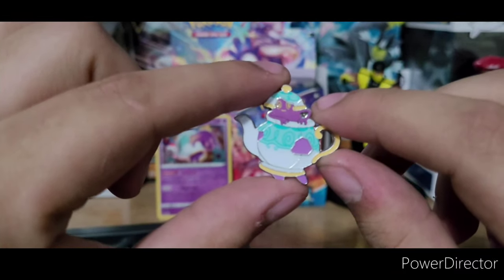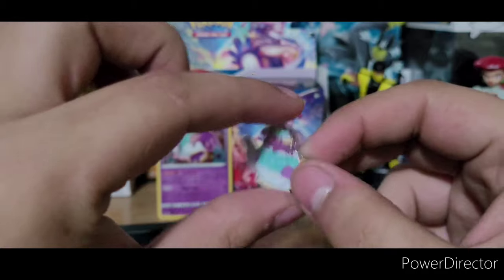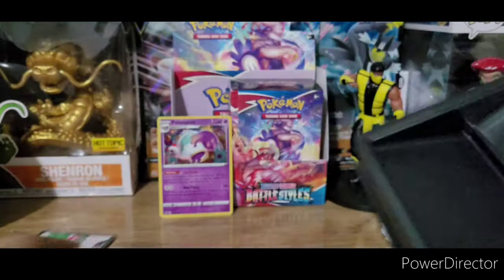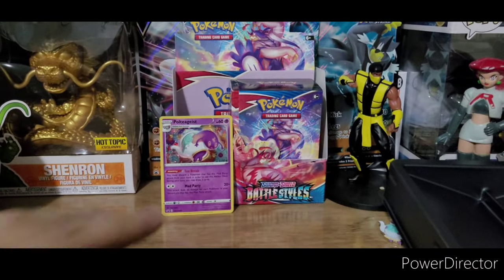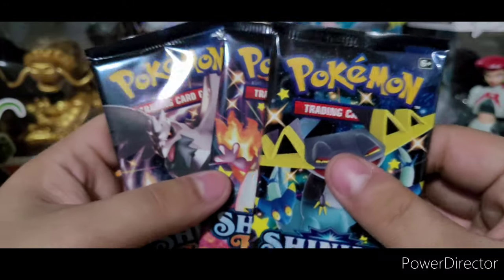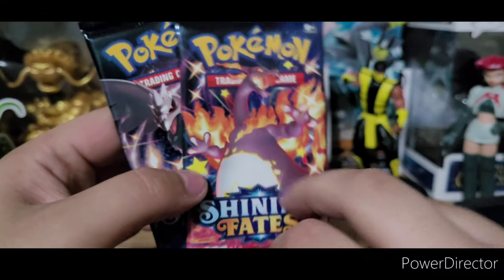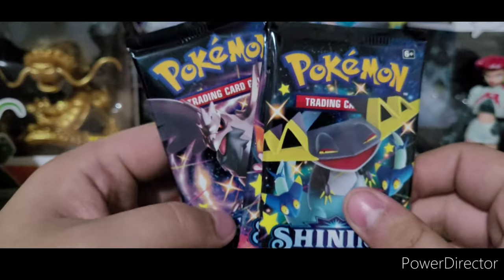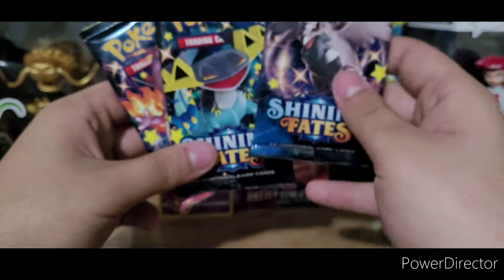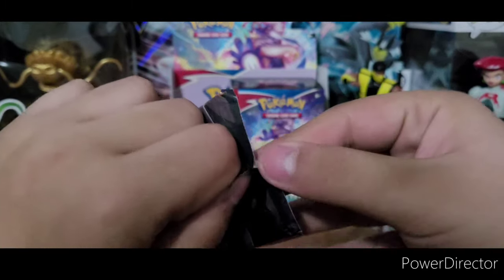We got the Poltergeist pin — really nice, probably gonna wear that on the jacket. Then we got the three Shining Fates booster packs and also a code card. There's some weight to these — this one definitely feels heavier. We got the Charizard Vmax pack — that's the card we're going for of course — and we got the Dragapult and we got the Corvanite Shining Fates packs.